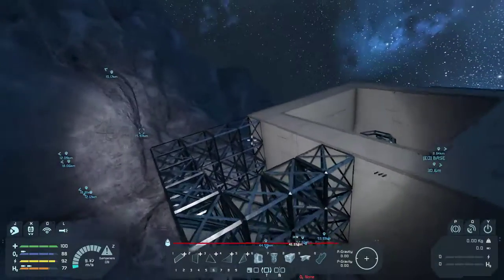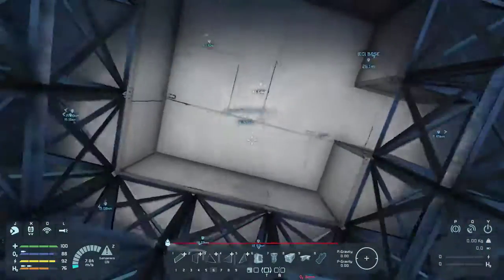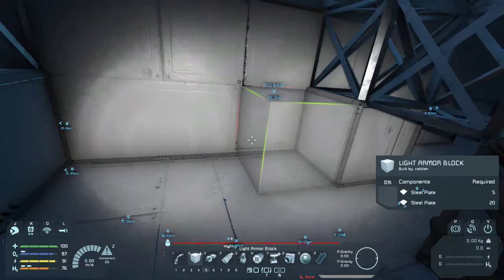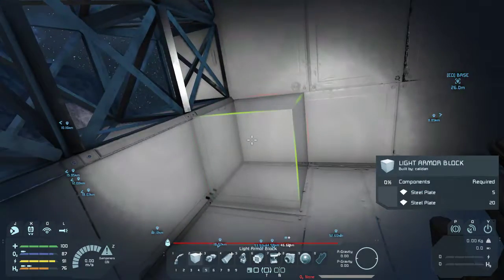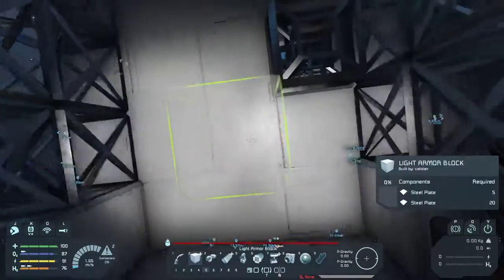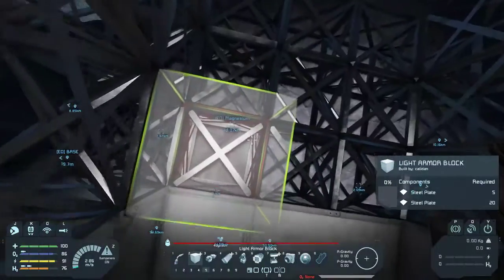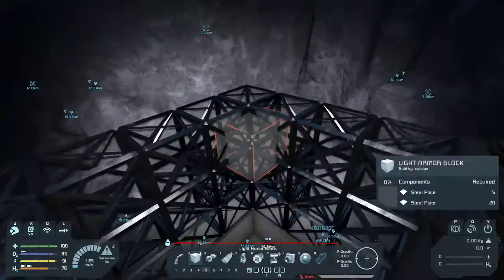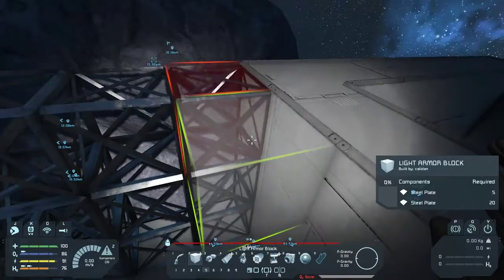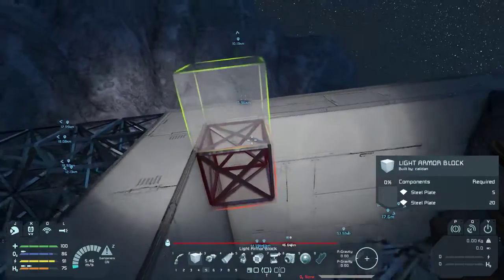We don't need any other conveyor systems into this particular room — it's just four programmable blocks and timers. It'll have timer blocks on the bottom layer, three on that side and three on this side. Above that we'll stick the programmable blocks, three there and three there. That should give me well and truly enough, with an empty one-block space between that and the ceiling.